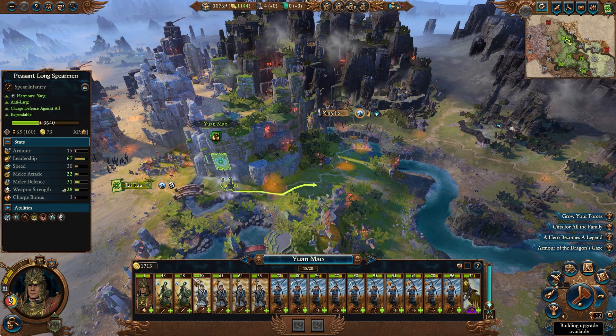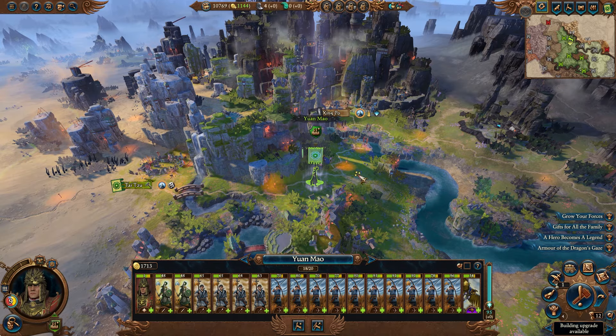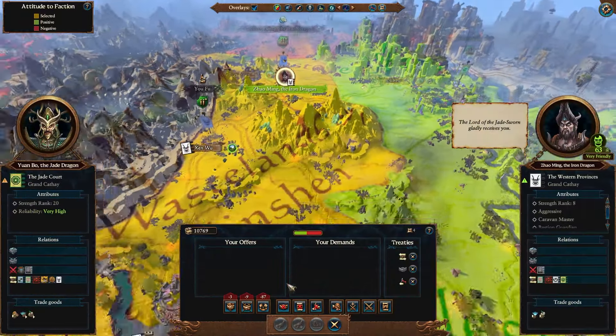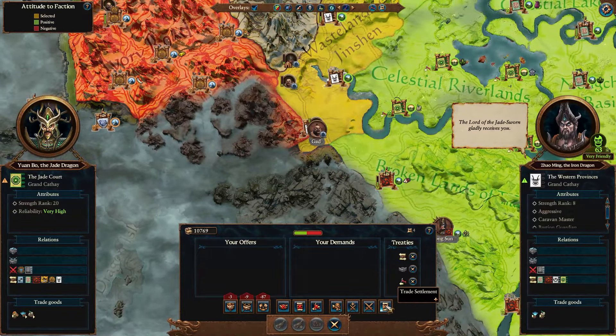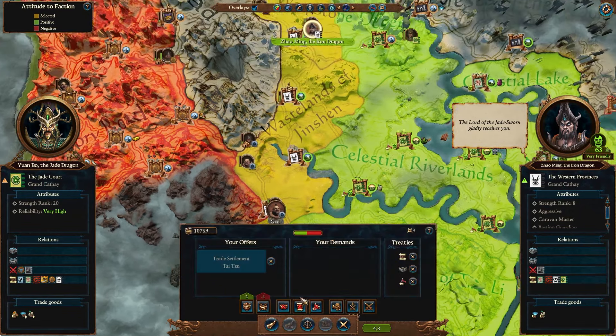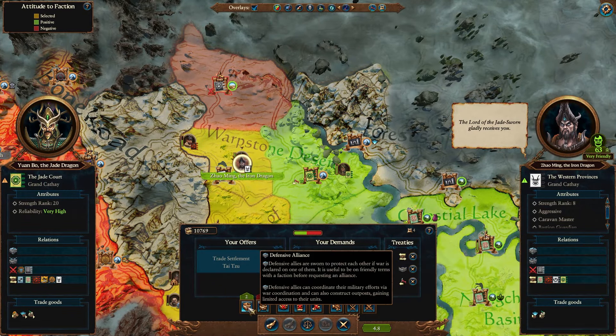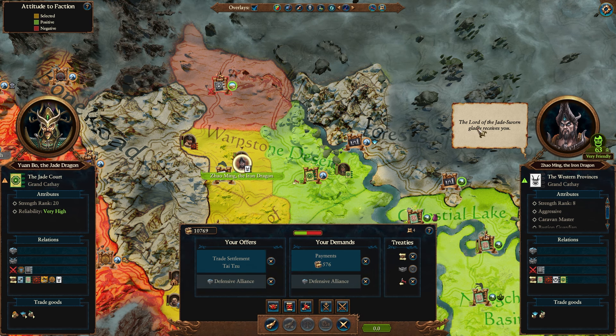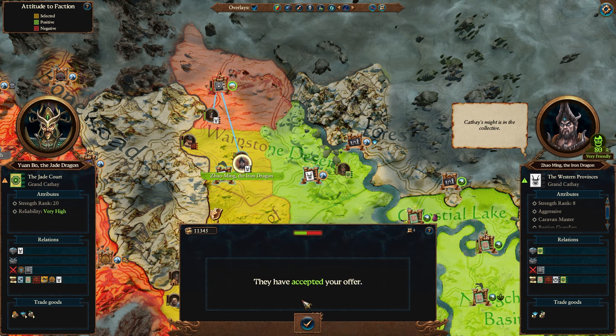I'm going to offer Taitzu to Zhao Ming and in return he'll give me a defensive alliance. Sold - absolutely. Order of the Jade Sworn gladly receives you. He might be talking about the Jade-blooded Alchemists.